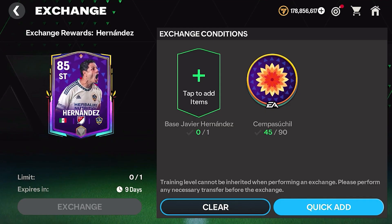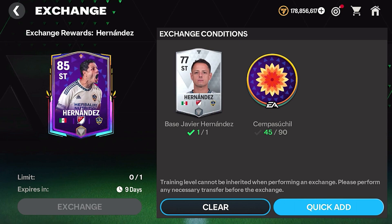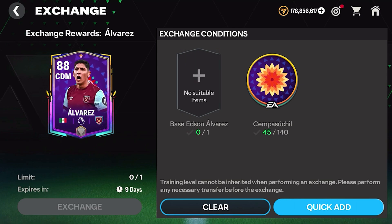The reason those players matter is because if we head over to exchanges, there are a handful of new exchanges, but they're a little different this time. Instead of requiring certain overalls, they require exact players — you have to have the base card of the upgraded version. That's why it's important to complete the quests: you get a free Javier Hernandez and could now upgrade him to the 85 rated version if you have enough points. The same thing goes for Alvarez.